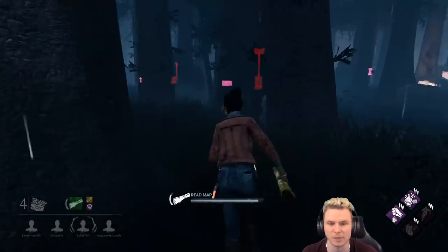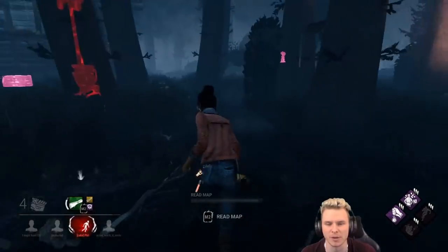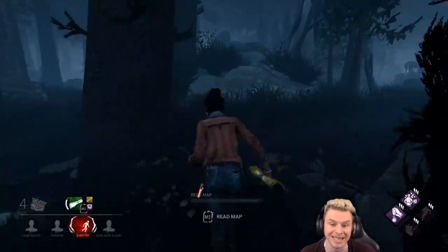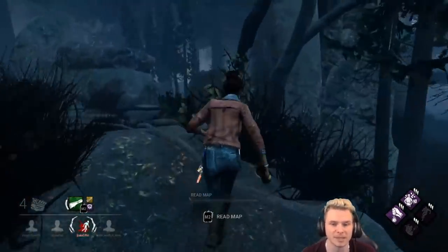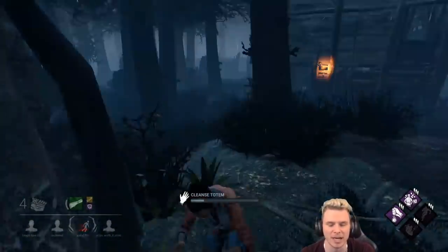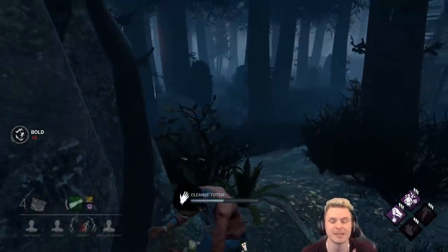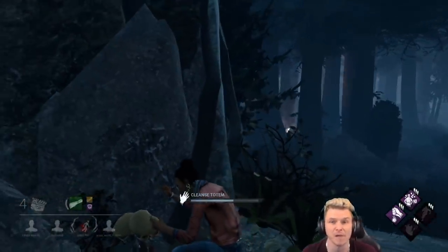My teammate can see every revealed aura while I'm channeling the map, giving him time to go straight for the totems to the right-hand side. I can go for a totem straight ahead and then the totem on the left. We break both of them — we're an indirect counter to NOED, providing my teammate breaks his totems too. I can get two, he can get one. I also know where a chest is if I need somewhere to heal.